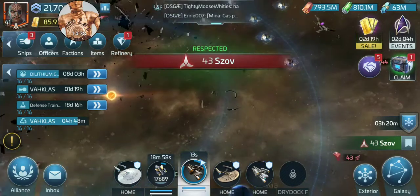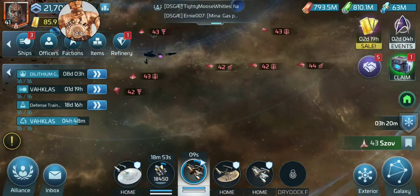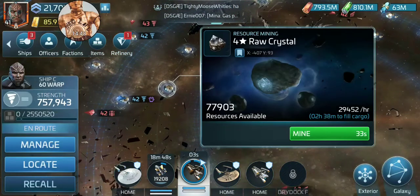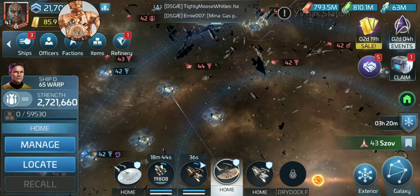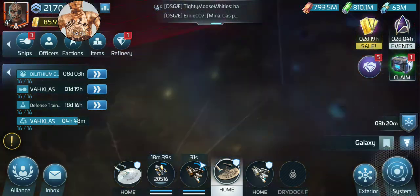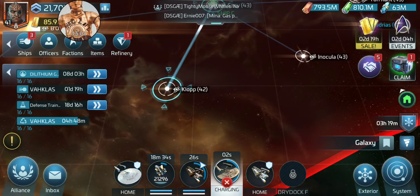I took advantage of that before I got my Discovery out here. But now that I'm out here, I can actually start hitting higher-level hostiles because I have access to some of these systems. I'm going to go ahead and send my hostile hunter out to one of the systems that's filled with explorers so I can hit some level 42 and 43 explorers. This is a nice, efficient way to start doing your dailies once you're level 41 and can send your Discovery out here.